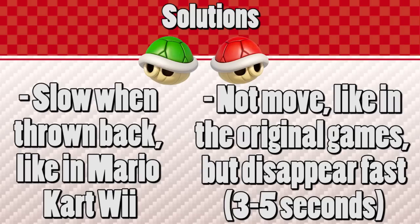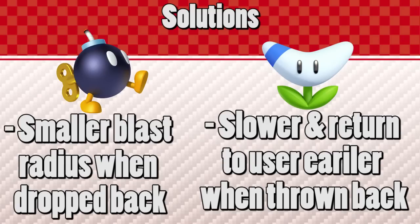If backward thrown shells did not move at all, they would have to disappear much sooner than banana peels, because otherwise the road would be blocked much more. Backward dropped Bob-ombs should be about a third of the blast radius, and boomerangs would have to travel much slower and a shorter distance before returning to the player.